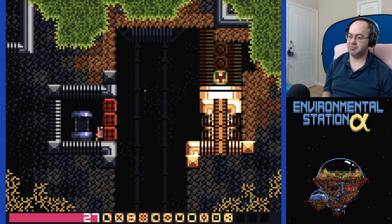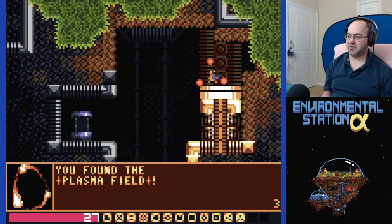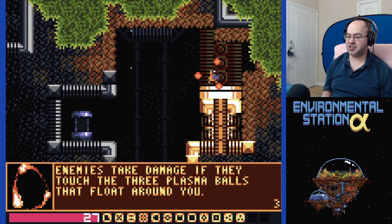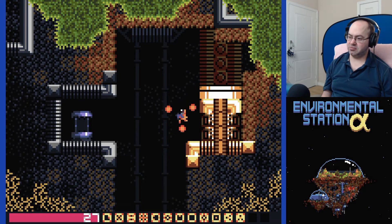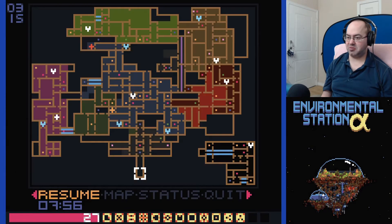I was hoping... excellent, there we go. You found the plasma field - enemies take damage if they touch the three plasma balls that float around you. Awesome. I mean, it's not going to be the be-all end-all, but it'll help. We'll take it.